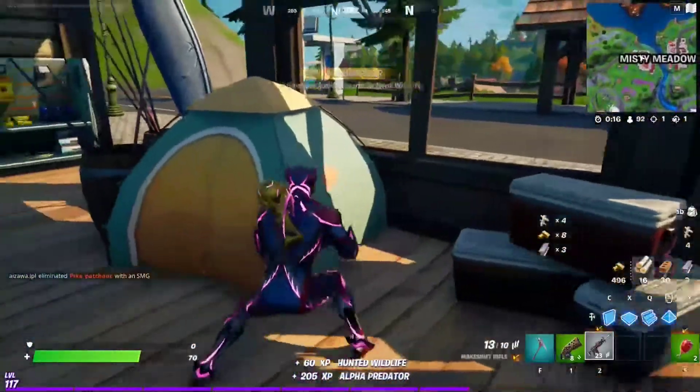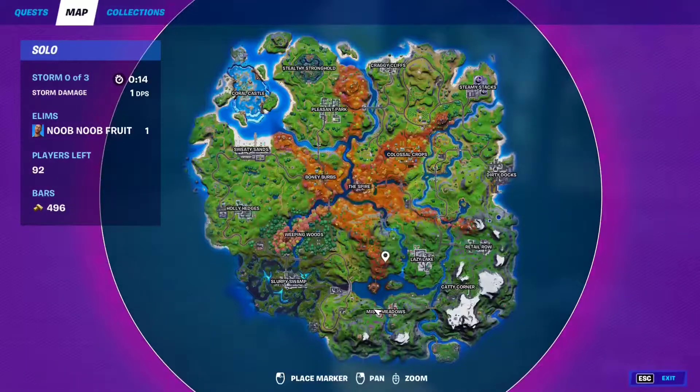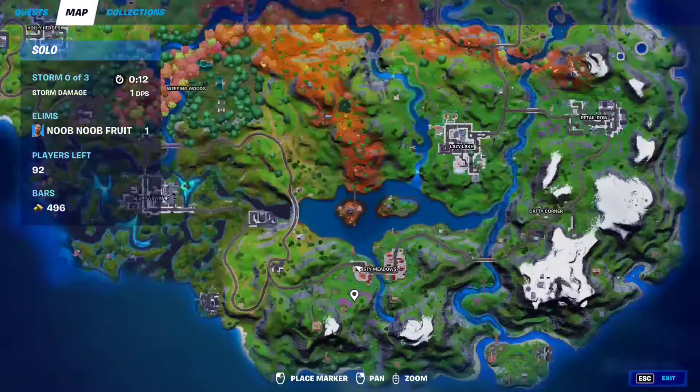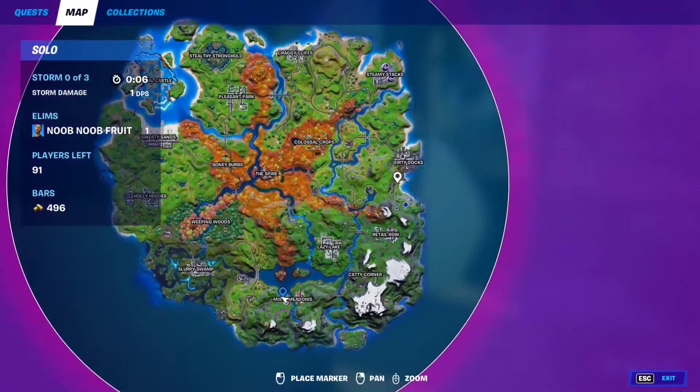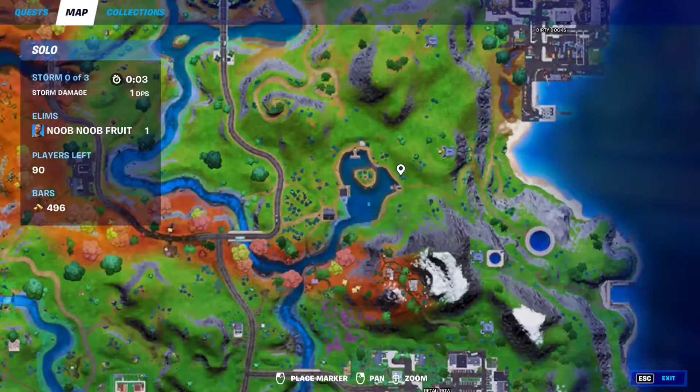Raptors spawn randomly around the map, but the spots where I usually find them are Misty Meadows — over here, over here, or over here — and the other spot is Lake Canoe right here. I always find them around that area.